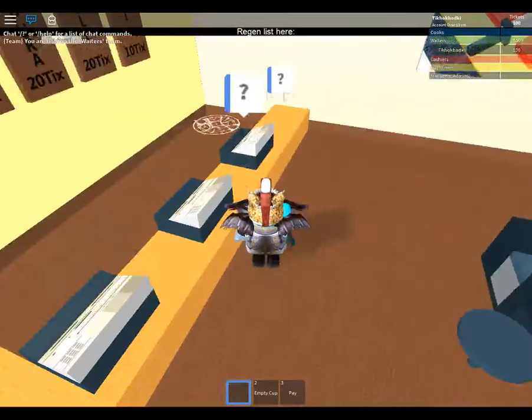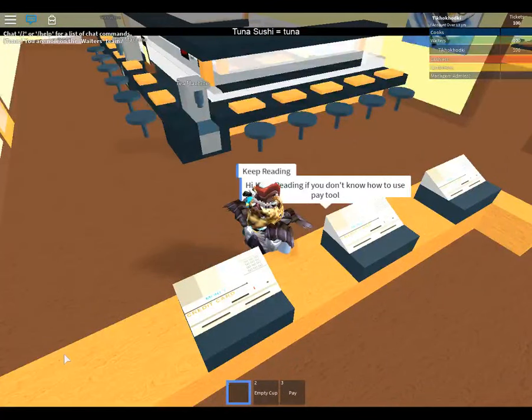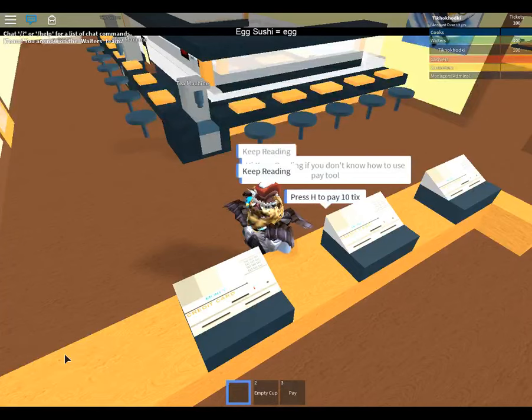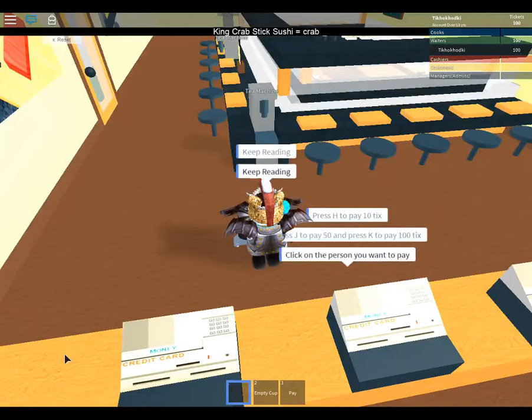Here's the register. Use the pay tool. Press H to pay 10 ticks. Press J to pay 50, press K for 100 ticks. Click the person you want to pay. Instructions end.